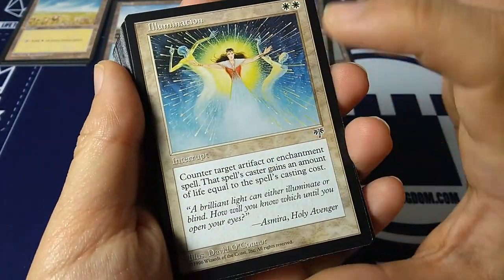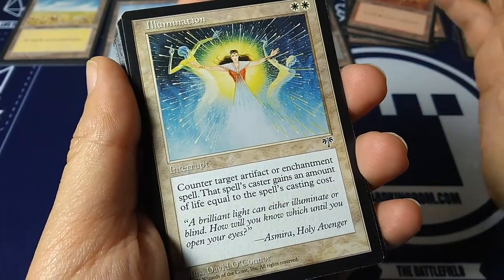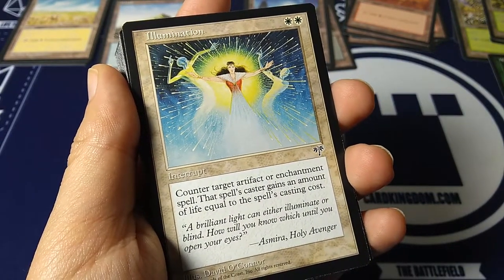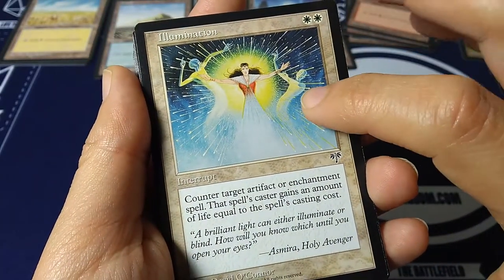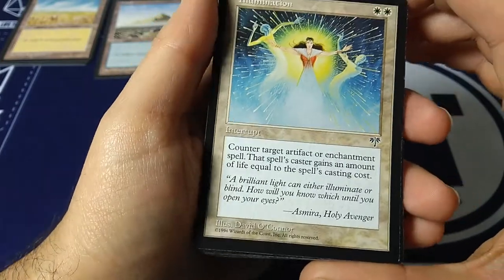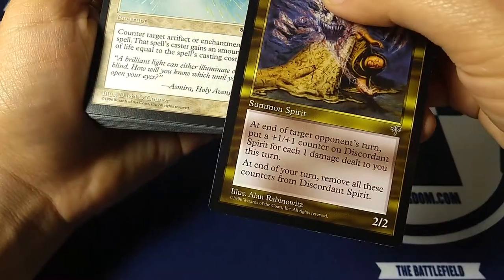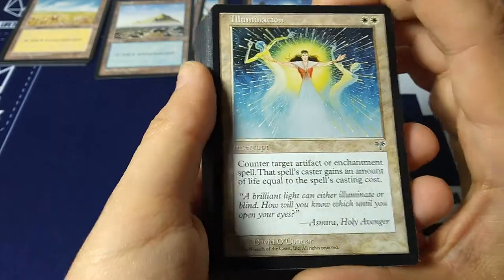Illumination — white, white interrupt. Back in the day we had interrupts, which have basically been errated into instants. Counter target artifact or enchantment spell; that spell's caster gains an amount of life equal to its CMC. 'A brilliant light can either illuminate or blind — how will you know which until you open your eyes?' It's a white counterspell but only for artifacts or enchantments, and the person gets life.